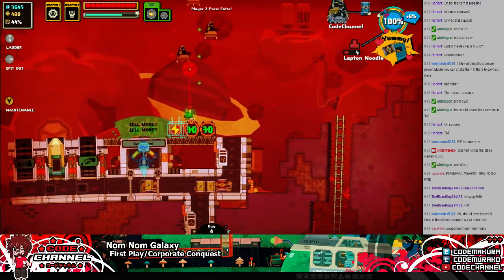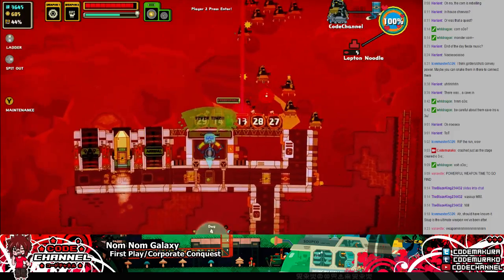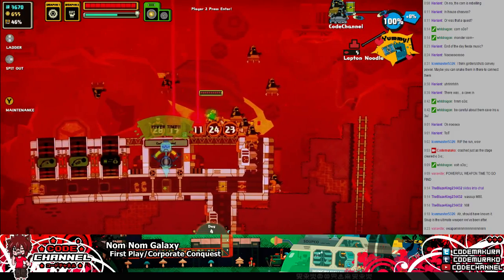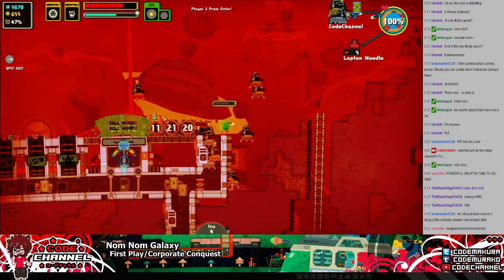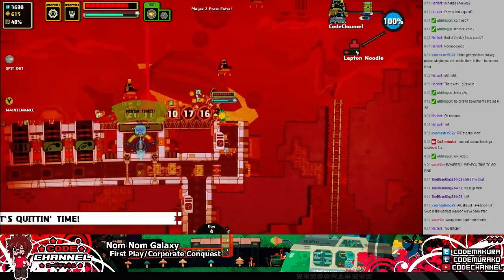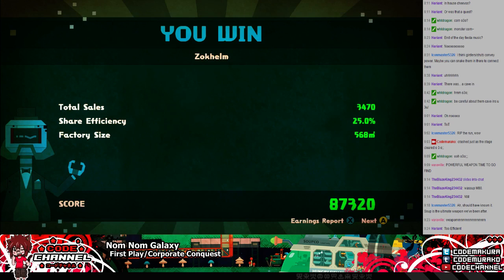We're at 100%. It's day 4 — how did this happen? Oh wow, this is actually kind of scary. I was too efficient! How did that happen? That never happens. Oh god, it scared me for a second because I thought it was gonna crash like it did before. That's too efficient — I'll never know what the secret weapon was.